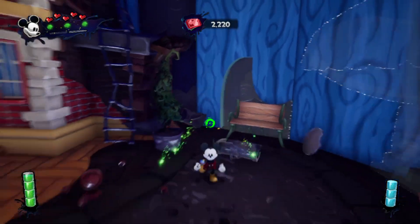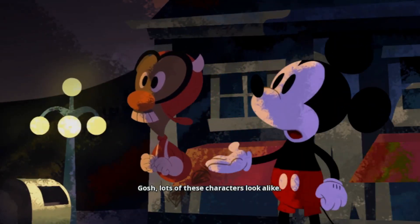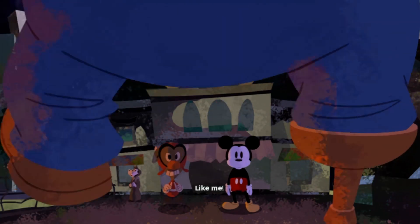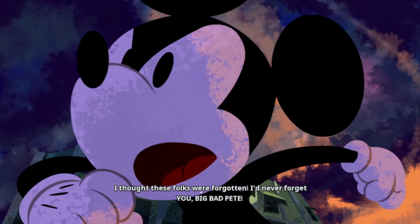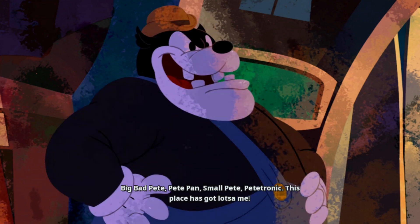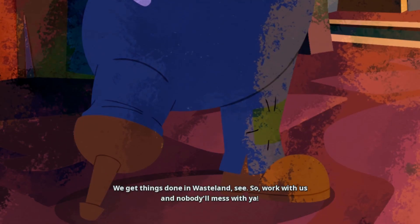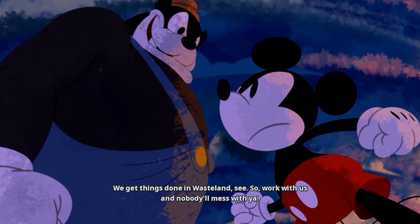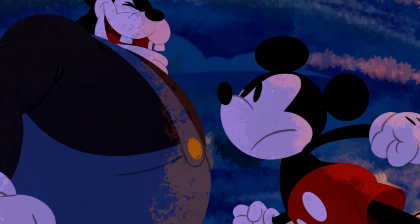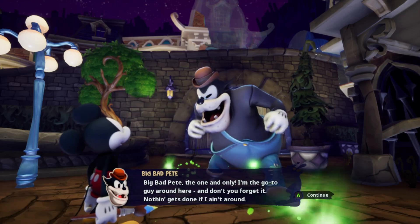It'll be really important to spin all the stuff on the ground. 'Lots of these characters look alike — with different versions from different stories! Like me! I thought those past versions were forgotten!' 'I'll never forget you, Big Bad Pete!' 'Big Bad Pete, Pete Pants, Small Pete, Pete-Tronic — this place has got lots on me! We get things done in Wasteland — work with us and nobody will mess with ya!'